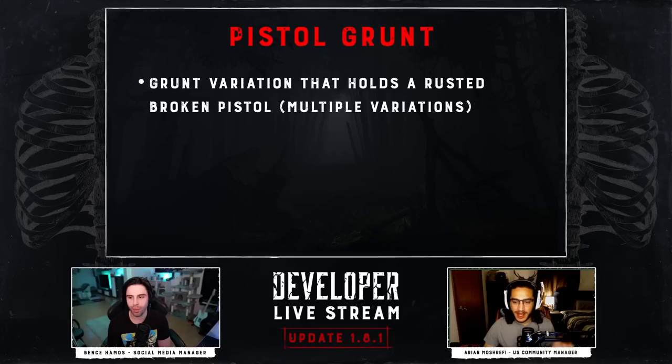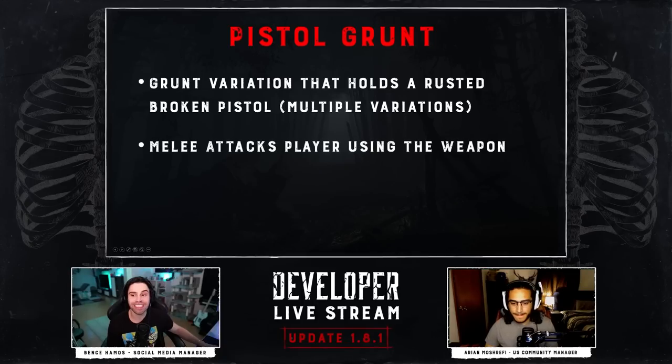During the trailer you can see them holding it in one of their hands. We have a few different variations of what this grunt can look like. We're going to go over two of them today, but there are more in-game. We encourage you to check out the test server when 1.8.1 comes out and try to find all the different variations.